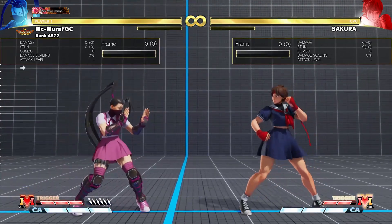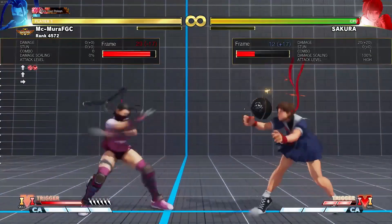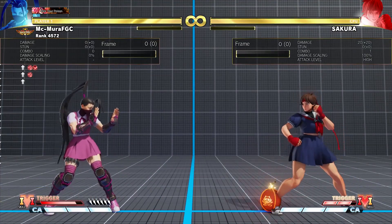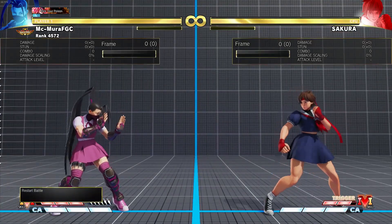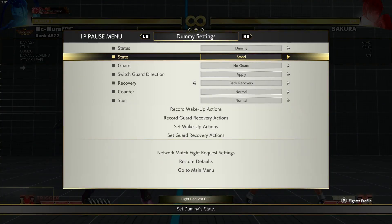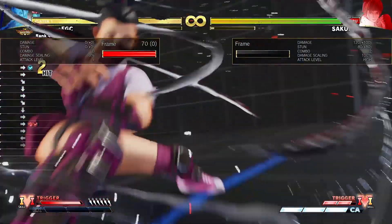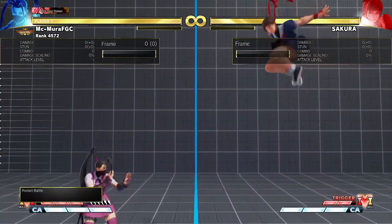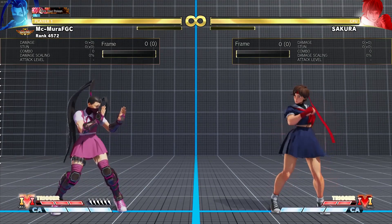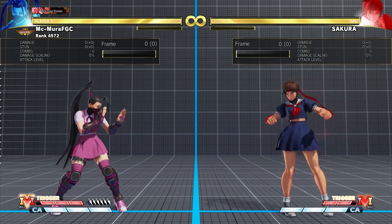They also changed the input. Before, forward plus V-Trigger gave you the bomb that takes a long time to explode — now that is up plus V-Trigger. Instead, they added a new one: forward plus V-Trigger now explodes right away. This is actually kind of nice because you can use this one as an anti-air. So for example, you'll have your opponent jumping in and then you get to juggle into super or whatever. So this one has cute utilities, and I'm sure there will be all sorts of set-play and setups for it. Ibuki is a very set-play heavy character, so I'm sure the Ibuki community will come out with new mix-ups and new scenarios for this V-Trigger.